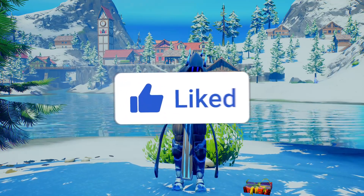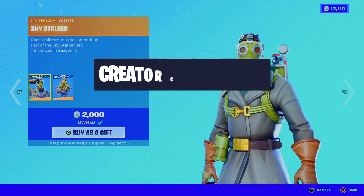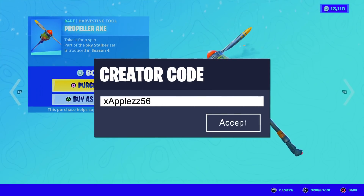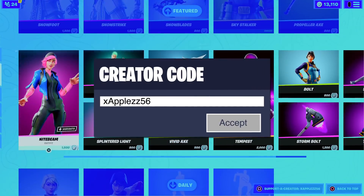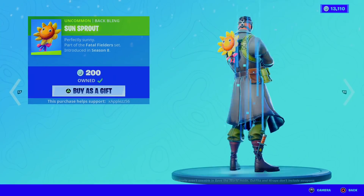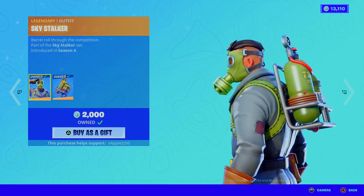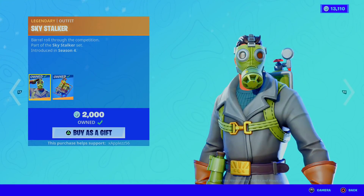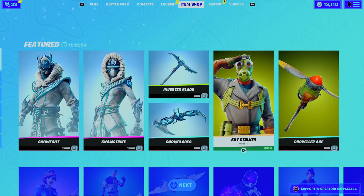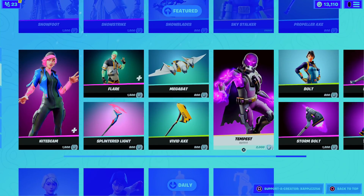If you enjoyed the video, remember to smash a like. And if you're picking up anything from today's item shop, make sure you're using my support creator code XAPPOS56 in the item shop, because it does help me out a lot and helps me do more giveaways for you guys. Hashtag ad. As you can see, this item shop right now is absolutely stunning — we've got the Sun Sprout Back Bling and the Sky Stalker skin, which hasn't been in the item shop for absolutely ages, hence why I gifted it at the start of the video. If you're picking up this, make sure you're using my support creator code. I'll see you guys in my next video. Peace.